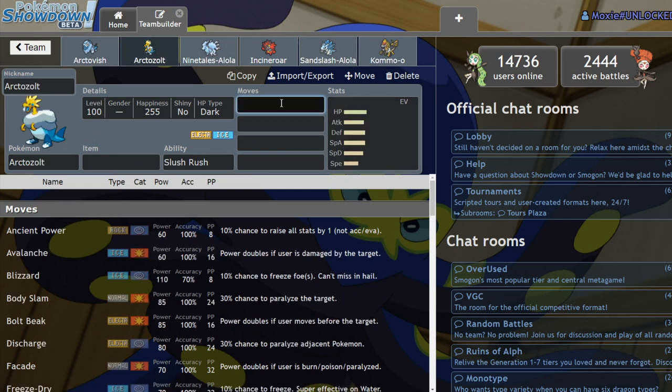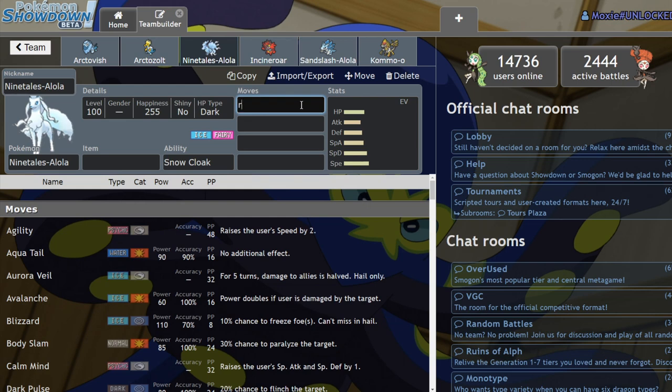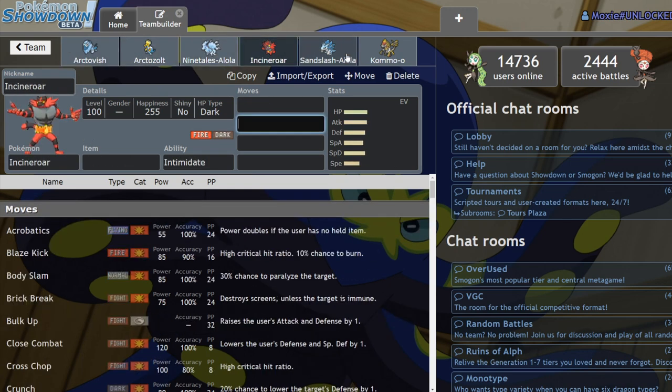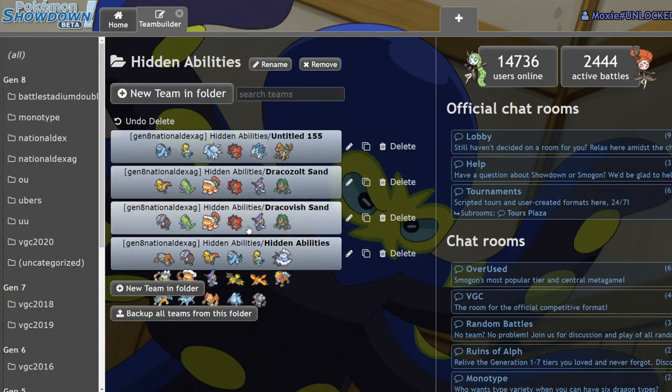Same thing with Arctizolt — you're going to be spamming Bolt Beak more than anything with Slush Rush. It might be viable. Having an Electric-type Hail abuser is a really interesting plus, but it doesn't really help you hit much more since you're already hitting Water-types and Flying-types for super effective with Ice. Arctizolt could go on a hyper offensive Hail team but I really don't see it being the best way to run a team — not as reliable as these Sand offense teams.